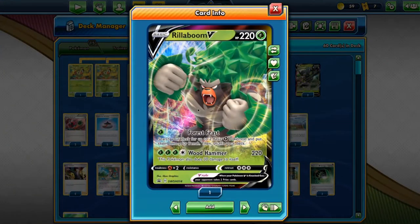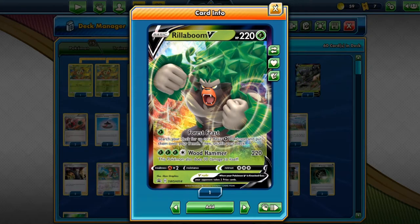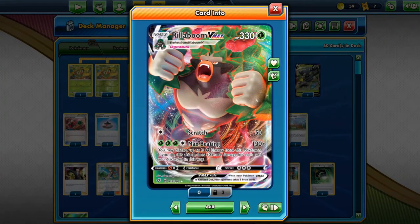Let me quickly explain the attacks. Forest Feast for 1 energy gets 2 basic grass Pokémon onto your bench. Then for 4 energies — 3 grass, 1 normal — Wood Hammer does 220 damage but deals 30 to itself, which is only necessary if you really need it. Then Rillaboom VMAX has Max Beating for 3 grass and 1 colorless: 130 damage base, and you may discard up to 3 grass energies for 50 more each. So you can deal 130, 180, 230, or 280 — enough to one-shot most big Pokémon.